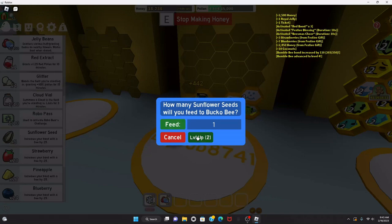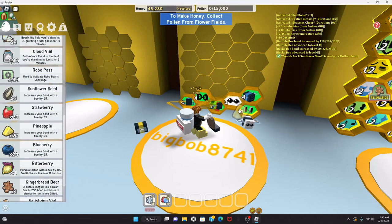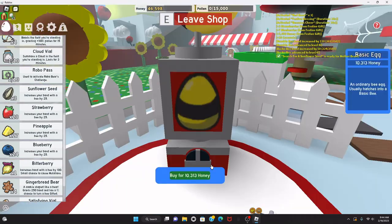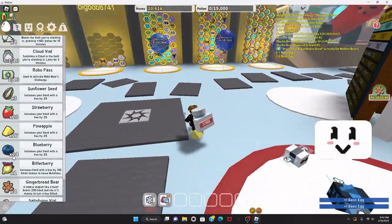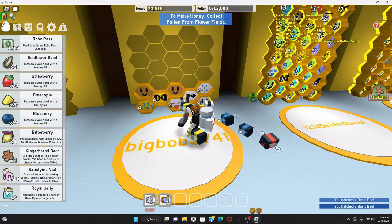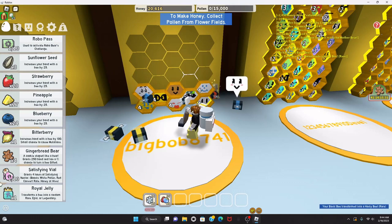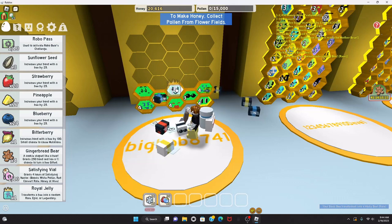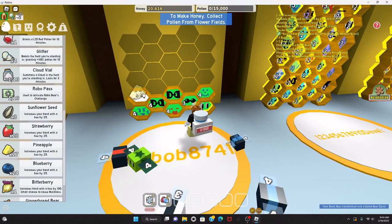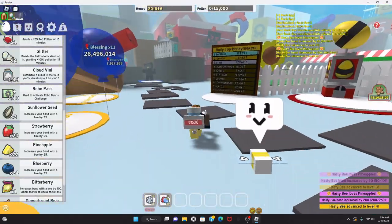How's my Mother Bear quest doing? Feed one sunflower seed to your bees. Bucko Bee — there you go. Now I gotta go turn this quest in. I've got a lot of honey — need to buy more eggs. I can only buy two. One basic bee and one basic bee — good thing I have two royal jellies. Hasty Bee and another Demo Bee — the Demo Bee is good, so I'm not complaining! Leveling up Hasty Bee to level four.